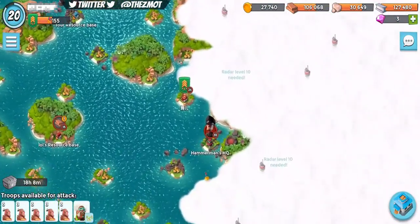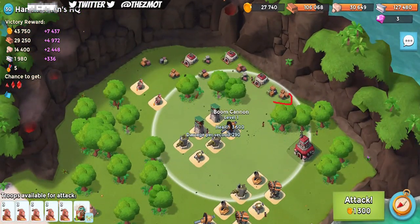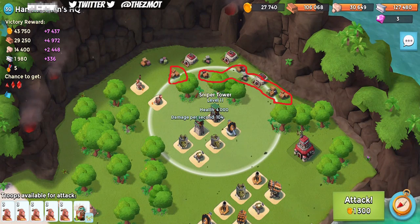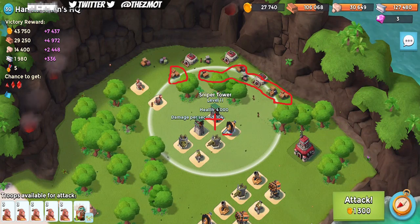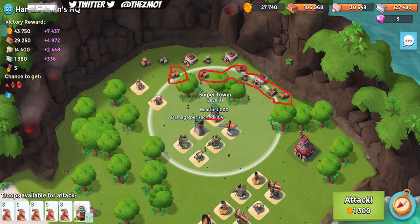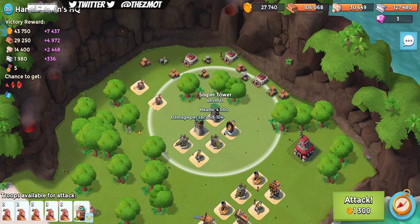We're going to look at Hammer Man's HQ level 30 and hopefully take it down. I have the magic marker loaded. That boom cannon covers basically all of this extra GBE over here, and the sniper tower does as well. Going to the left, although it looks very appealing, you end up needing four artillery to get rid of that sniper tower and three for the boom cannon — lots of GBE — while the sniper tower is probably taking out troops as you flank outside. So going to the left, I don't really like it. It looks good, but it's just not worth it.